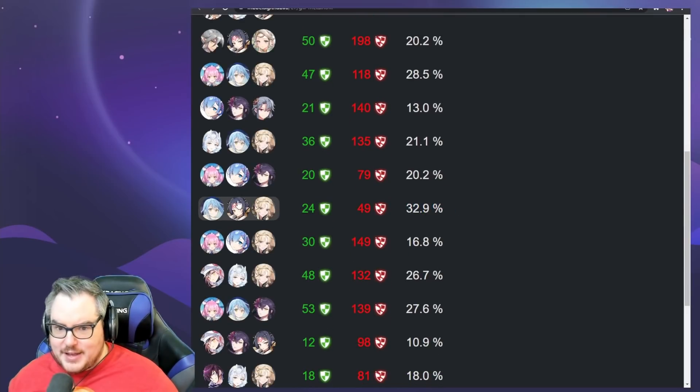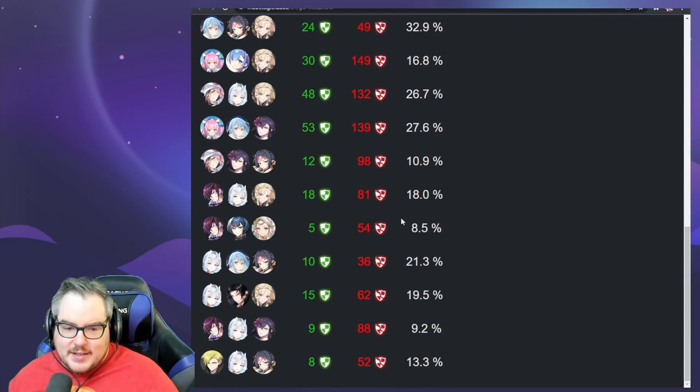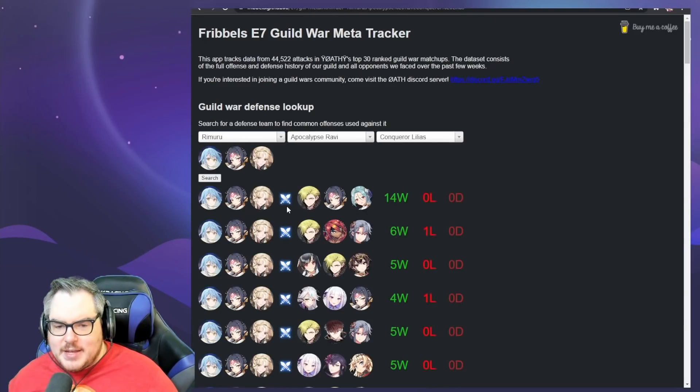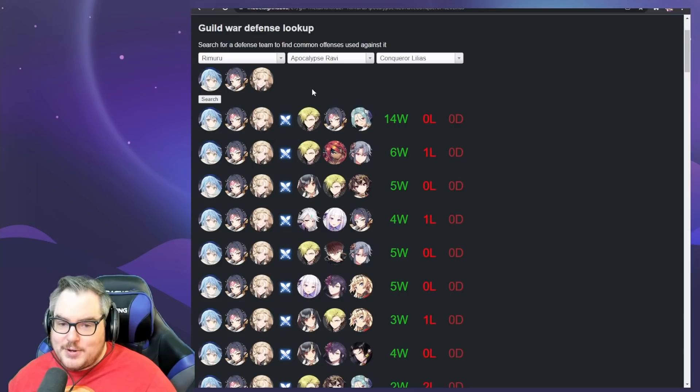We see Mercedes, Rimaru, and Lilius there with a 33% win rate. A.Ravi and Rimaru — I actually lost to that yesterday. Lilius again, it's just insane, the buff Lilius gives is absolutely ridiculous. If we go to 32.9% win rate we can click on it and see how people are fighting it — the defense team is Rimaru, A.Ravi, and Lilius with 14 wins and zero losses. One of the good counters is Krau, A.Ravi, and Doris.